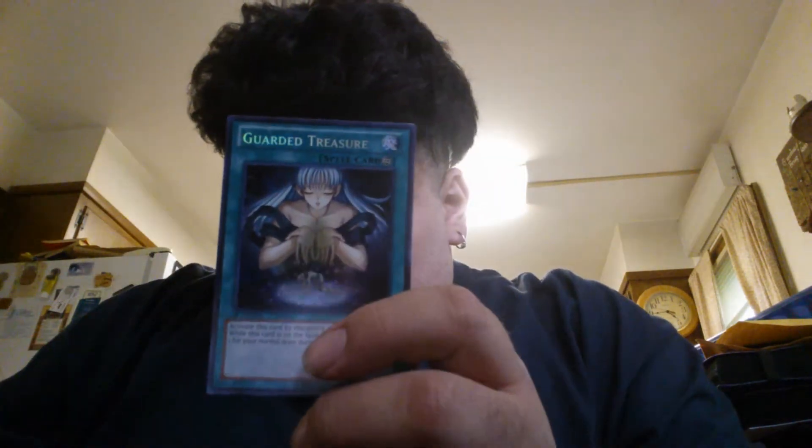Oh, so we got a Soul Charge. We got Blackwing Hurricane the Tornado. Guarded Niatos. Flash Fusion. And a Guarded Treasure. Sorry guys, can't read backwards.